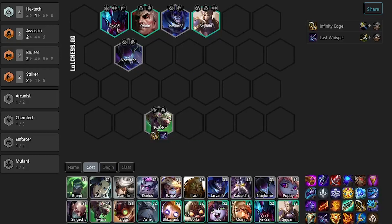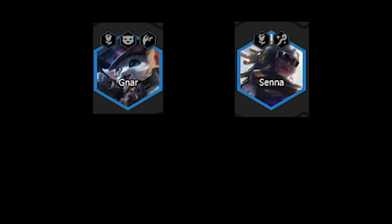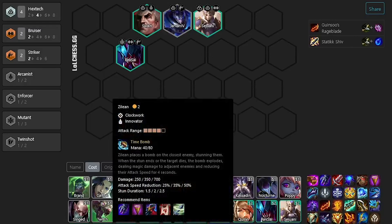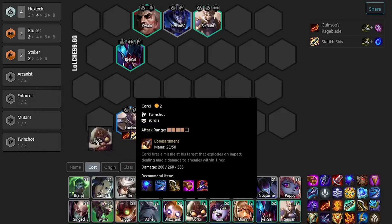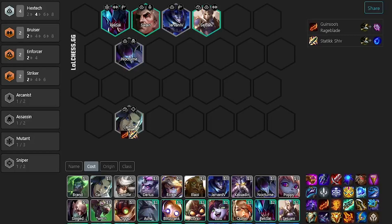Alternative early game carriers could be Twitch or Talon. But if you're lucky enough to hit a two-star Gnar or a two-star Senna, these units also work really well with IE and Last Whisper. If you hit early AP items like Rageblade and Shiv, you'd rather play Lucian and maybe splash in Twinshot just to buff him up. Alternatively, if you hit an early Caitlyn, she works very well with Rageblade and Shiv — splash in a Miss Fortune for Sniper as well as some AOE damage.